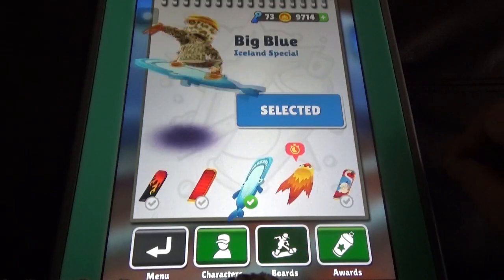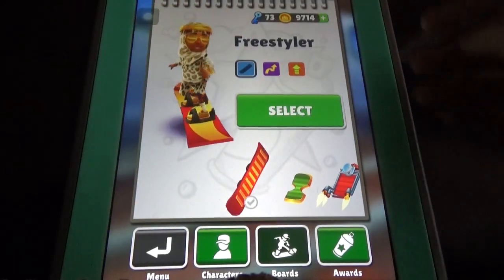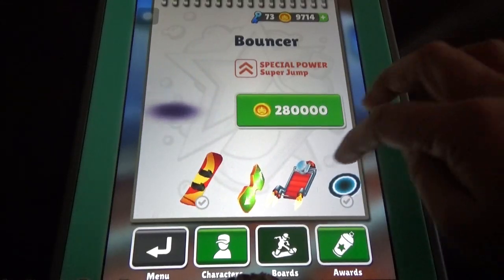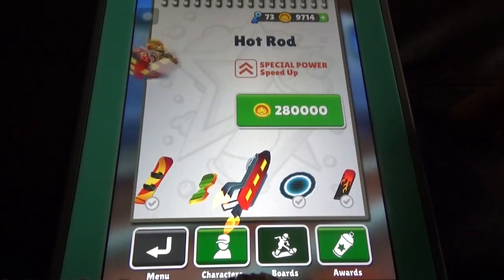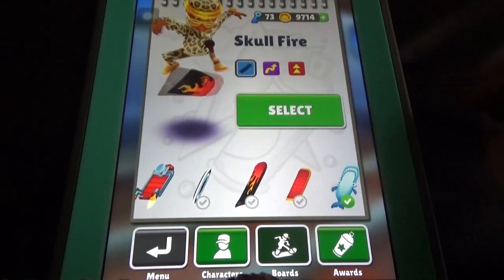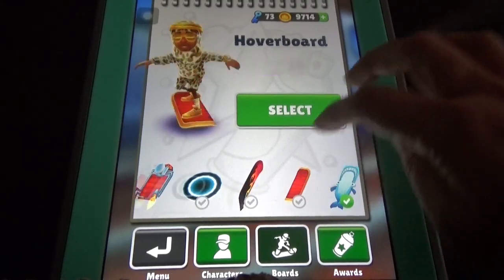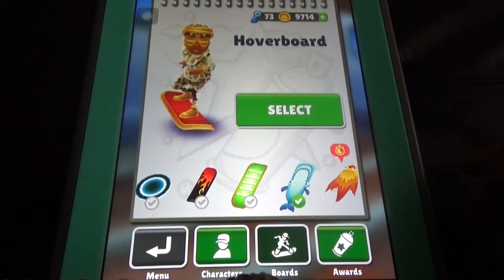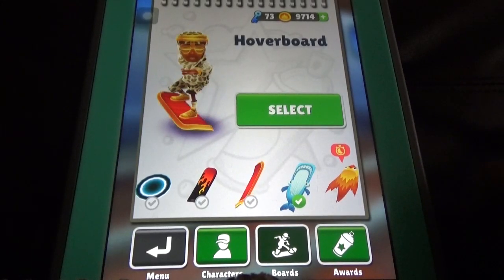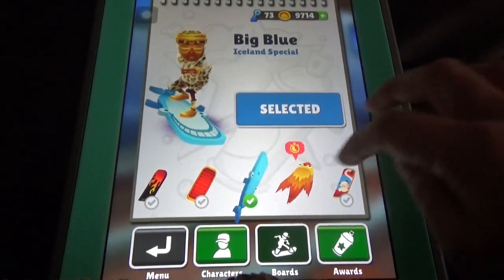Moving on to the boards — there are so many boards. There are special boards like the Priest Tailor, the Bouncer, the Heart Rod, and the Teleporter board. Some boards are normal and some have many upgrades. For every upgrade you need keys. To unlock a board you need coins, and afterwards you need keys to upgrade them.